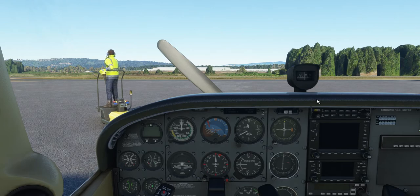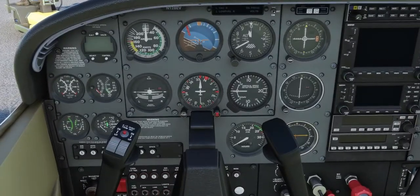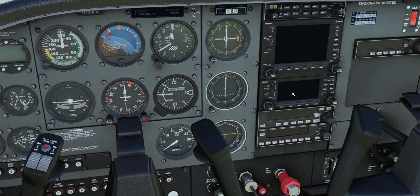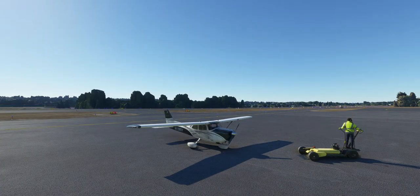This is pretty much the airplane I fly in real life. I fly the 172 — typically the M, the N, maybe the O — but I usually fly with a Garmin 430. So this little Garmin 430 down here is what I have. This is familiar to me; this is what I normally fly in real life.